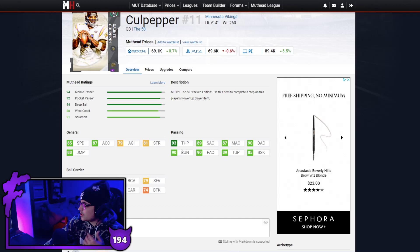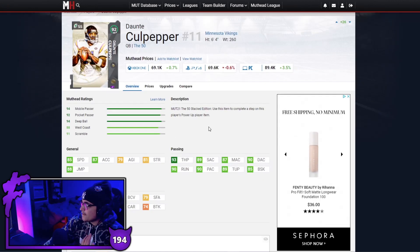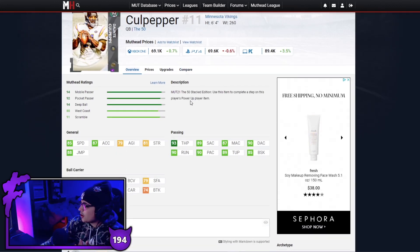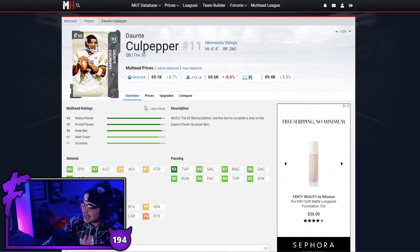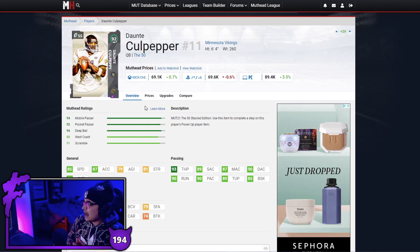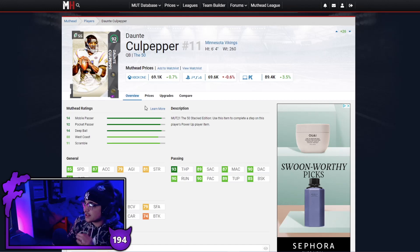Next up we have another quarterback and that is Dante Culpepper — 85 speed, 87 acceleration, good throw power, gets Gunslinger just like Josh Allen. Honestly there's not that big of a difference between the two. I would say whichever one you're able to get for cheaper — it could differ on different days. It really comes down to the release you prefer. Culpepper and Allen are both great options at quarterback.